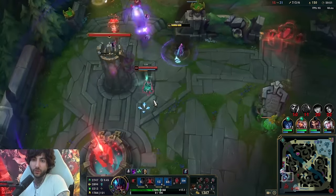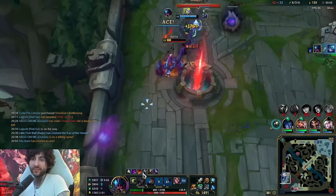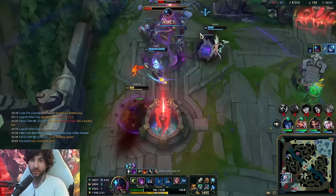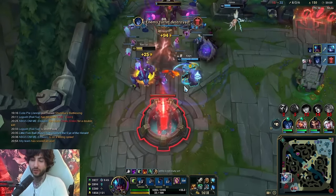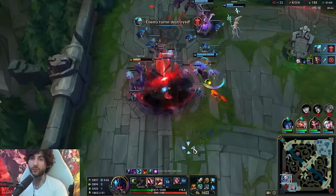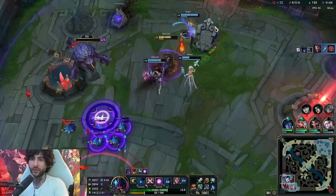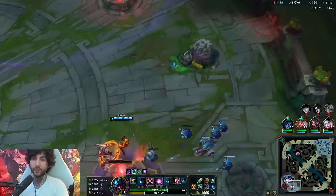Was I even low? Like what happened - is this tower hitting me or am I getting a back massage? The build would be Titanic, Sterak's, and the last item is more flexible - probably Randuin's or something tanky.